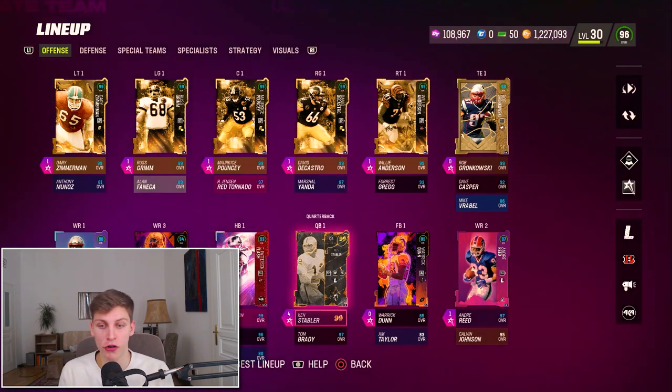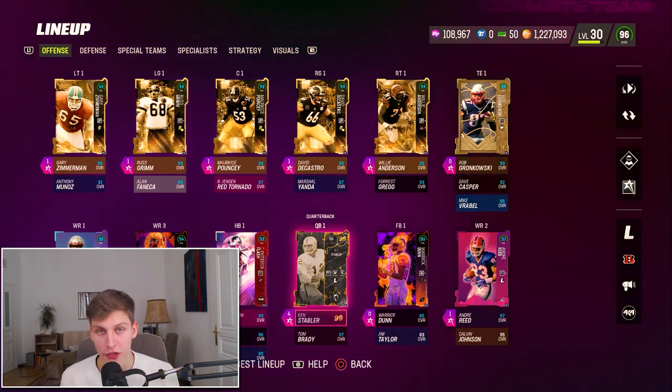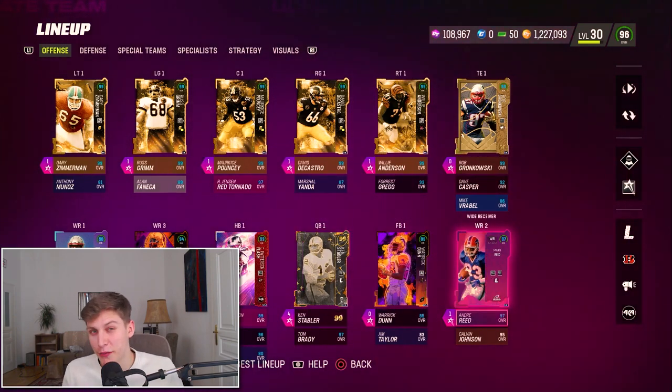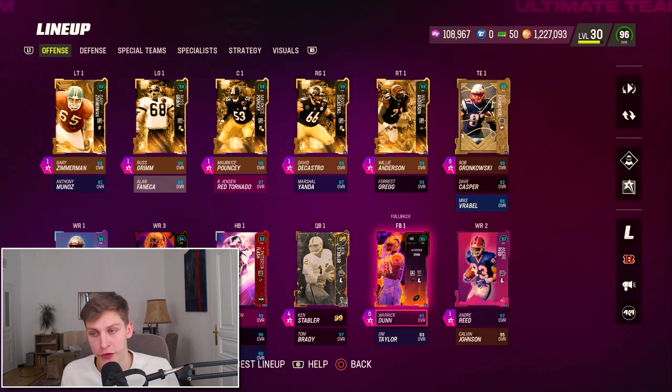I have Kent Stable - you don't need the best quarterback in the game. Kent is clearly not the best quarterback but he gets the job done for me and he's pretty cheap, so that's what I recommend if you're on a budget. The receivers don't really matter; what's important is that you have Short in Elite, that's basically the running ability I'm going for. Very, very important you have those.